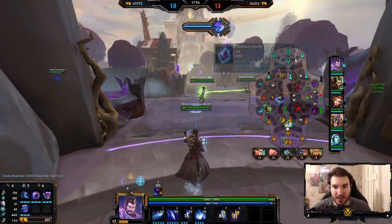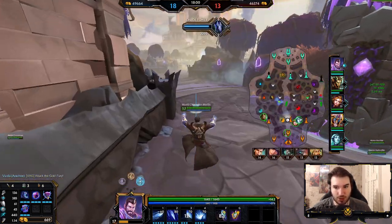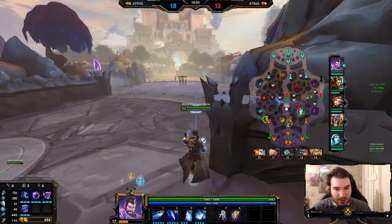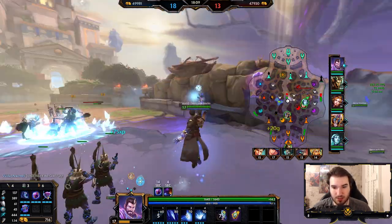Unfortunately, me dying there pretty much loses the fight automatically because I'm pretty much the strongest person on the team right now. So I've got to play really, really selfishly and as griefed-proof as possible. That's kind of what you want to do on Merlin anyway — just use that to as much advantage as you can.